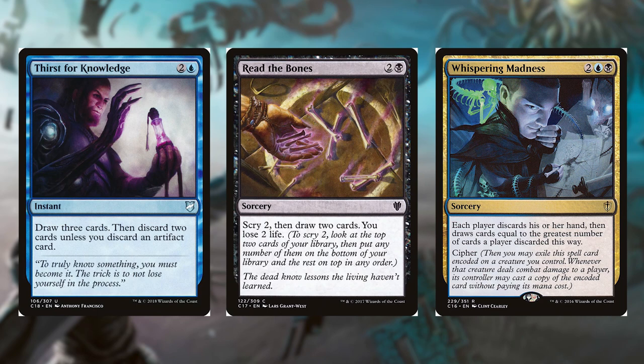Whispery Madness for 2, a blue and a black, it's a sorcery. Each player discards his or her hand, then draws equal to the greatest number of cards a player discarded this way. It also has Cipher. Then you may exile this card encoded on a creature you control. Whenever that creature deals combat damage to a player, its controller may cast a copy of the encoded card without paying its mana cost. With discarding an instant or sorcery, don't feel too bad, because when we have our commander on the battlefield, we can still use those. And unfortunately they will be exiled after that, but we get the option to cast them anyways.